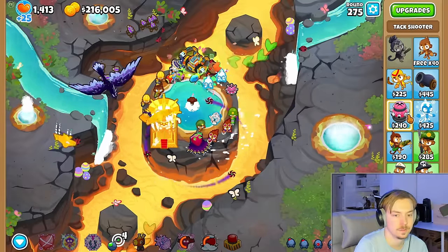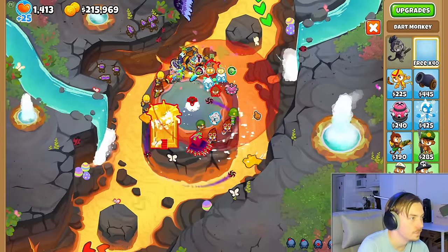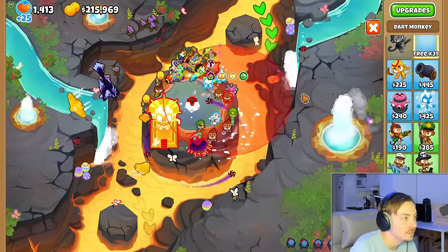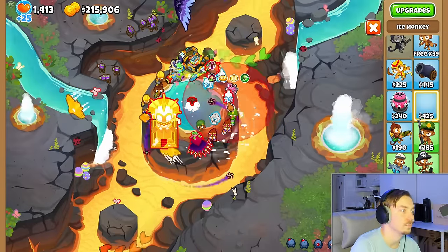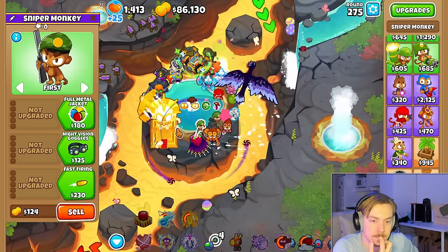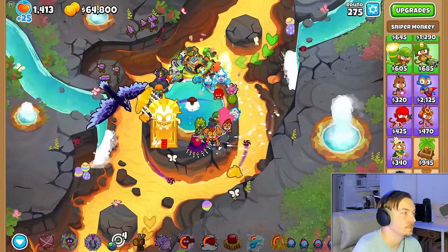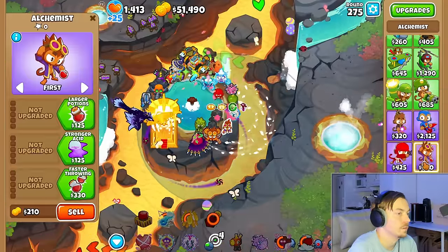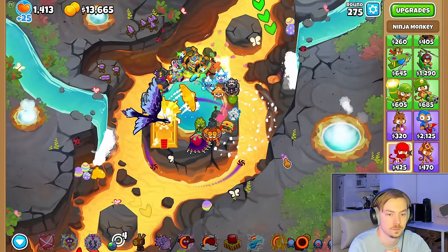We do have a lot of other towers that we would like to get, and on round 275 we spend a lot of time making pixel-perfect placements using the ice trick to fit as many of them as possible. We got the glue storm, super and normal brittle, the cripple MOAB, the permabrew, BMA, MAD, tax zone, sentry champion, a tier 4 ninja, elite sniper, and an absolute zero.